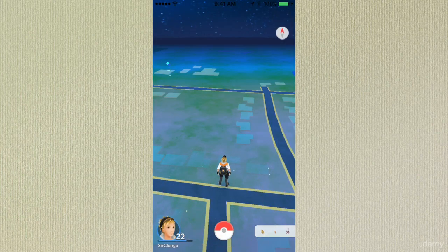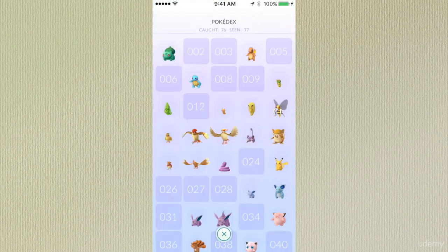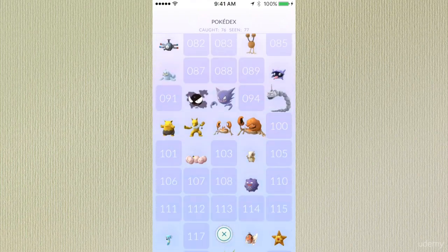Next, if you click the Pokeball in the middle of the screen, it will give you a wide variety of options. On the very top is a Pokédex — if you click that, it will show you all the Pokemon you encountered, and some that you encountered but didn't even catch.